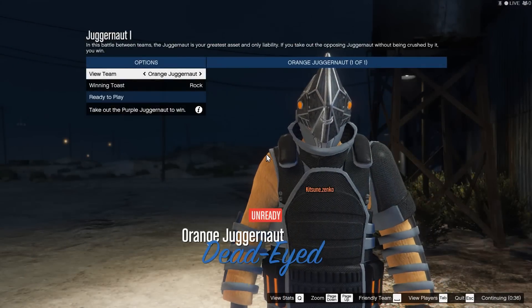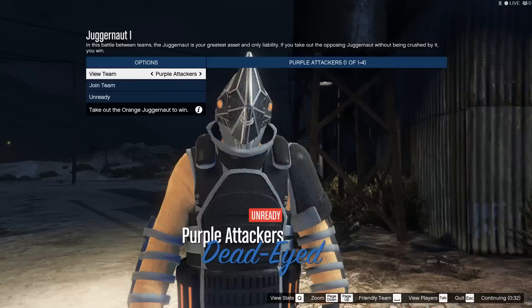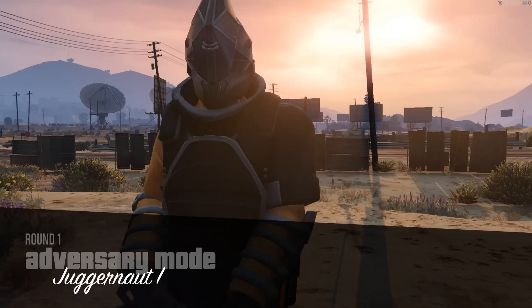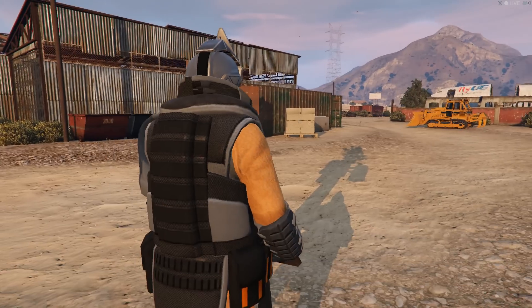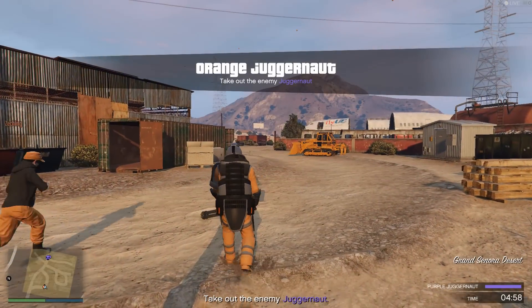Hello everyone and welcome back to another GTA Online guide, where today I'm going to give you some tips and tricks for winning at the game mode Juggernaut. In this game mode you have two teams — one person on each team is the Juggernaut, who has loads of health, a minigun with infinite ammo, a railgun with two shots, and five proxy mines.